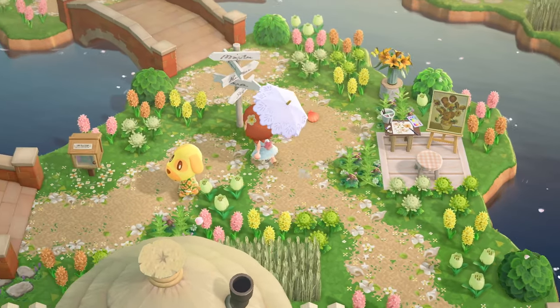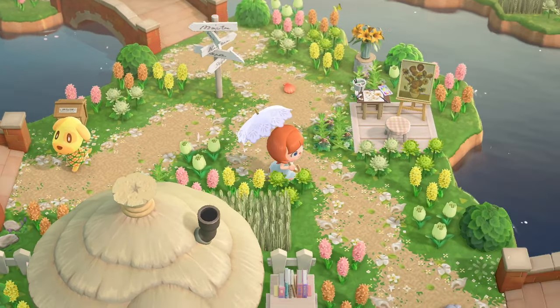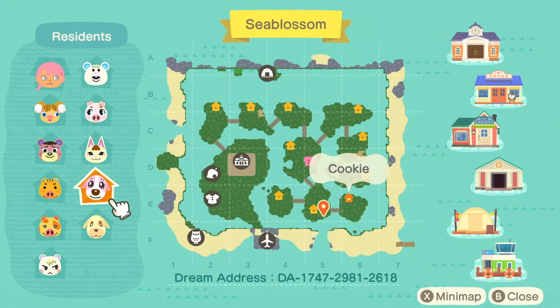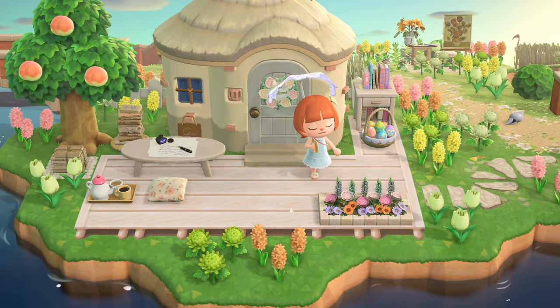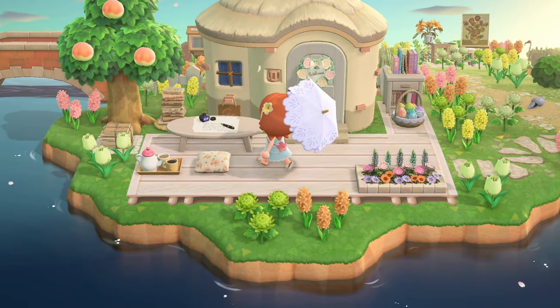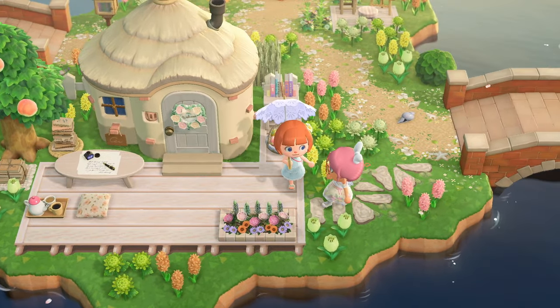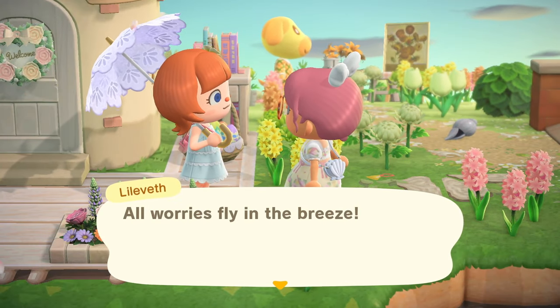Here's Goldie hanging out. We've got a little painting area over here. This island also has two little areas — it's the middle island. We've got an island to the left and to the right, and then we'll have explored all the villager islands. We can't go inside this villager's home — they're just not being welcoming today. This villager has a little writing setup with all the books. This villager is just like me. Lilith is here — 'All worries fly in the breeze.' Wise words. I also love her outfit.